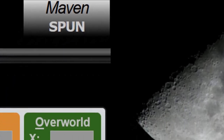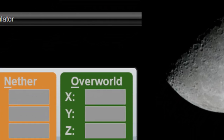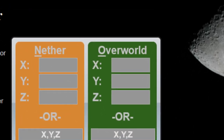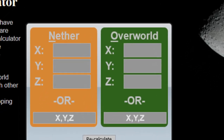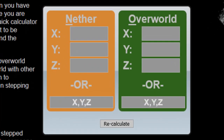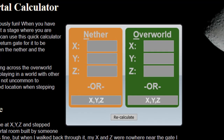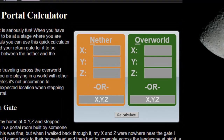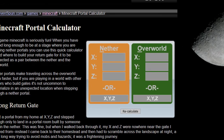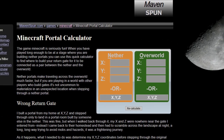The next thing I use is the Nether Portal Calculator, made by I believe Mavenspun. The way the overworld and the nether work is that the overworld is eight times as big as the nether — so every one block in the nether equals eight blocks in the overworld. If you want to link up two portals, you put in exact coordinates and they will link. This calculator helps you understand where they need to go — put in the overworld coordinates and it tells you where to place the portal in the nether, or vice versa.